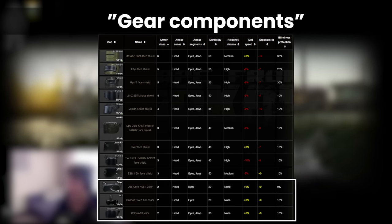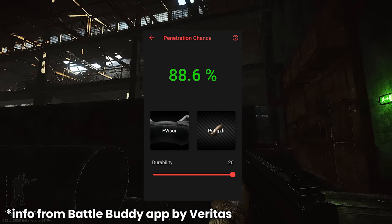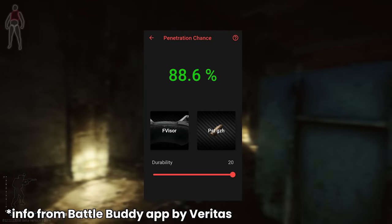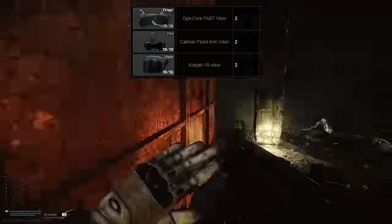Anything with an armour class of 2 is bad, useless, and potentially even negative overall because they affect your vision without giving you any benefits. Remember at class 2, even 9x19 PST — which you can buy at level 1 Peacekeeper — has a 90% chance to pen, so they should be reserved for roleplaying kits only. There's a couple of these: the Colpac Visor, the Cayman Visor, and the Small Fast Visor, and they don't even give any ricochet chance. Dump them all.